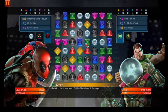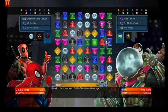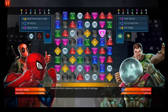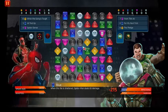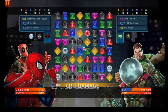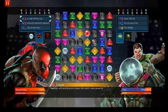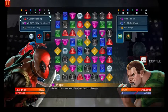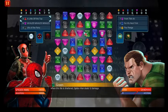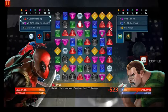Alright, the main thing we want to do is deny Mysterio from getting blue so he can't do his invisibility shenanigans — just cut him down in half. Get him out the paint. Well, Deadpool just got stunned, so we'll deal with the team damage too.